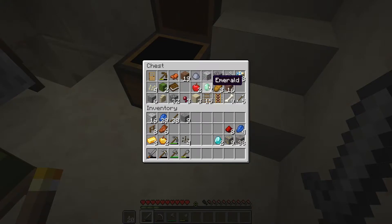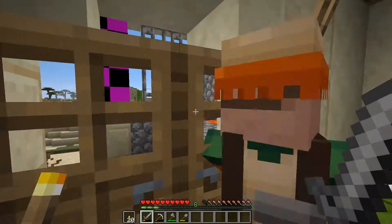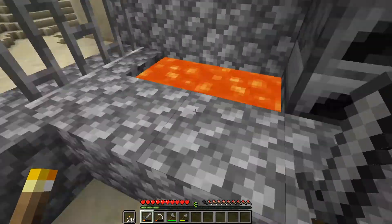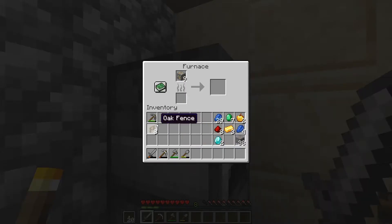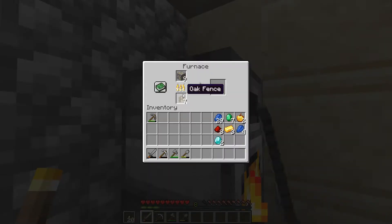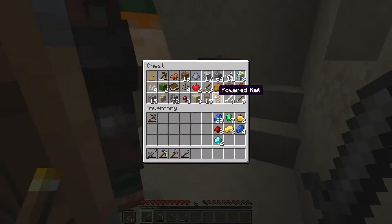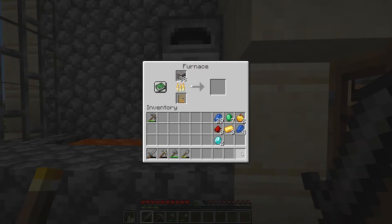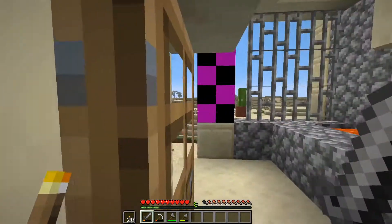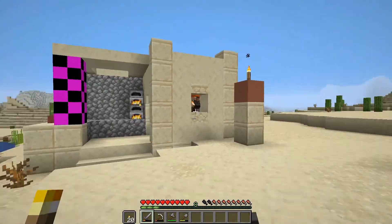We got eight redstone, another three gold, two golden apples, 29 lapis — I'll take this emerald as well. Just like that, we've got plenty of stuff. We don't have coal to cook it though. Maybe we can use lava to cook the iron. I've got sticks and rails so I can use those as fuel. Anyway, we did some caving and we're going to let our stuff smelt.